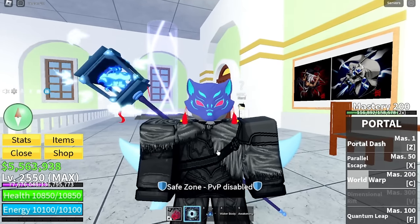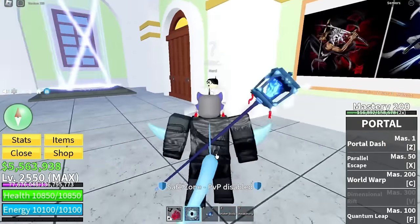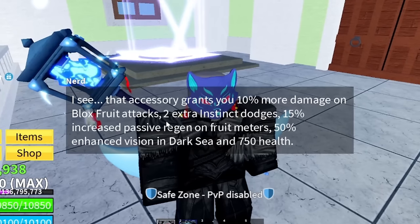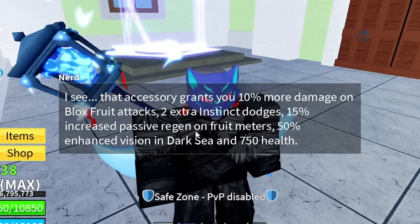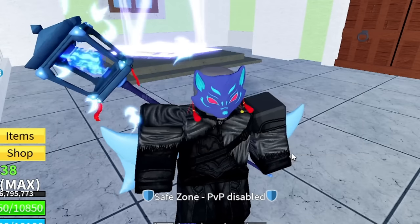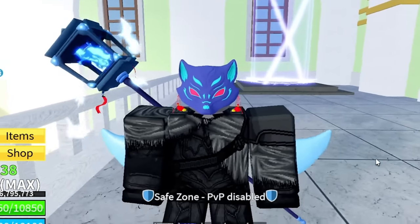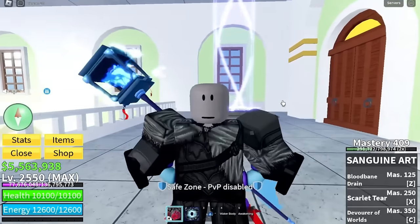First up is the kitsune mask. For the kitsune mask it gives you: 10% more damage on Blox Fruits attacks, two extra instinct dodges, 15% increased passive regen on fruit meters, 50% enhanced vision in the dark sea, and 750 health. That right there is actually pretty broken.